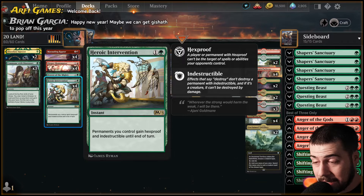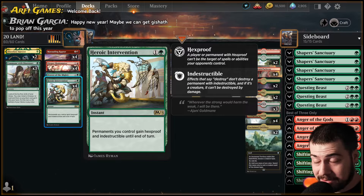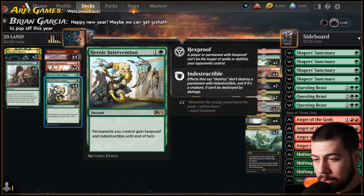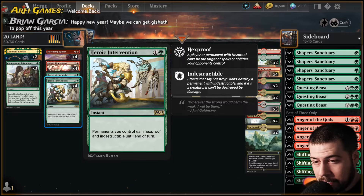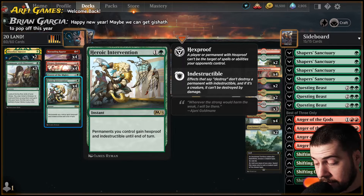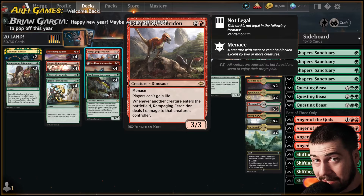Heroic Intervention — yeah, pretty crazy. A lot of targeted removal. I could go with something like Blossoming Defense or Snakeskin Veil because if it's a single target you might as well use that, but Heroic Intervention at instant speed handles board wipes and wraths. Especially if they're going to remove two dinos at least, that's going to be good. And with the lower curve there's a chance we can more often have two mana up for Heroic Intervention.